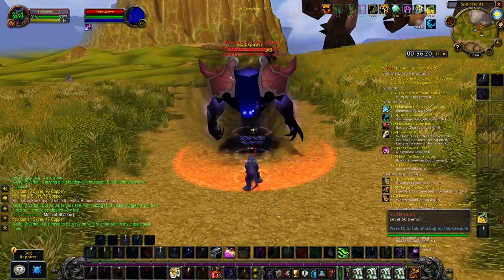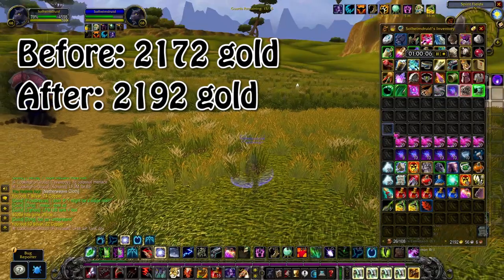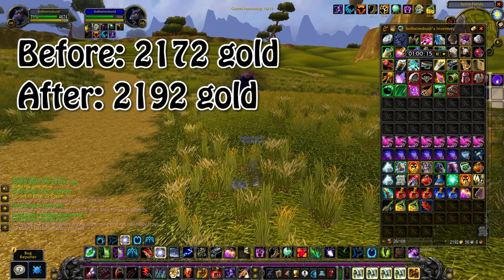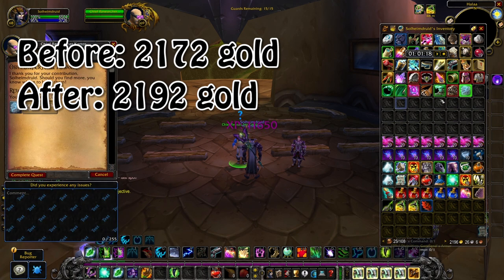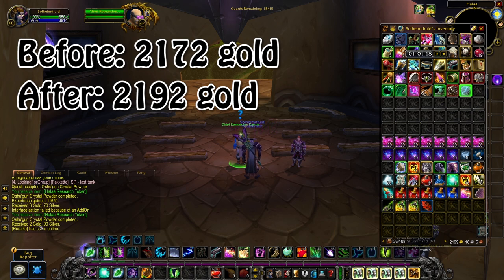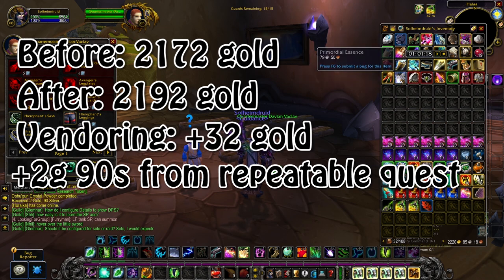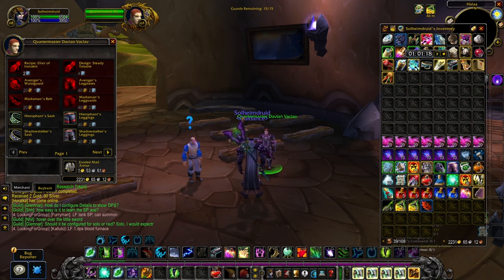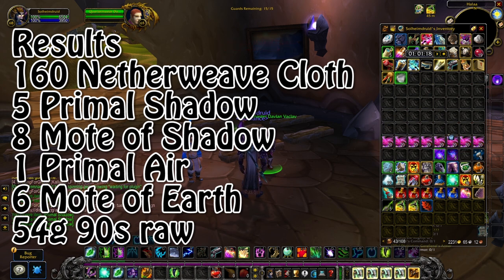So let's talk about the results. Before I started farming I had 2172 gold in my bank, and after farming I was sitting on 2192 gold before vendoring anything, meaning I got 20 gold in pure looted gold from the mobs themselves. I also got 26 Oshu'gun Crystal Powder, and if your faction controls Halaa, you can turn in 20 of those powders for a Halaa token as well as 2 gold and 90 silver. Vendoring the trash items as well as greens I got from farming also gave me 32 gold, so in total I got 54 gold and 90 silver in raw gold from 1 hour of farming. I also received 8 full stacks of Netherweave Cloth (160 total), as well as 5 Primal Shadows, 8 Motes of Shadow, 6 Motes of Earth, and 1 Primal Air.